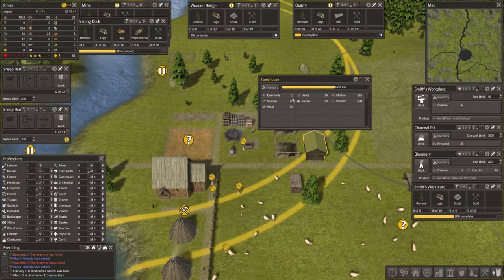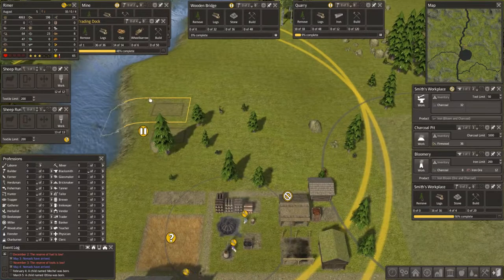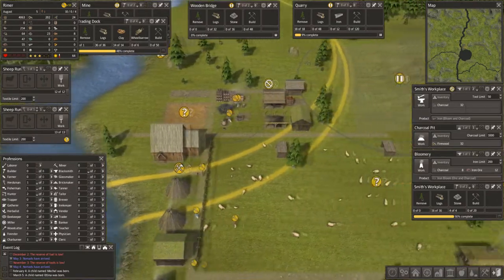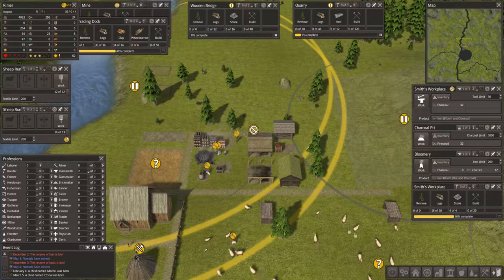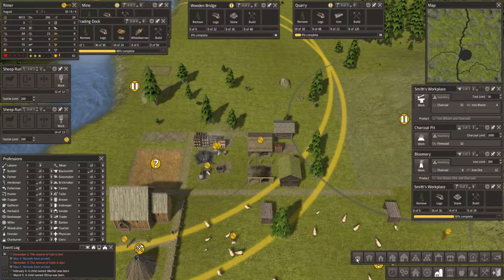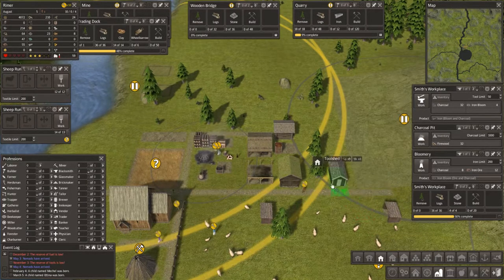We have a storehouse here. We've got a lot of wool and up here we are looking at our trading docks. Now let's have a think about this. We're going to need a tool shed here and that would be a very nice little thing to put in. So if we look for storage — storage shed, tool shed — I need glass for that, which I haven't got.